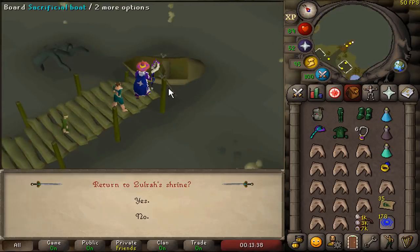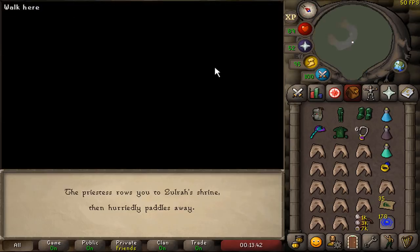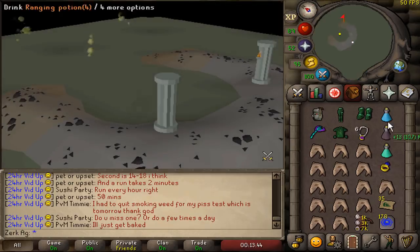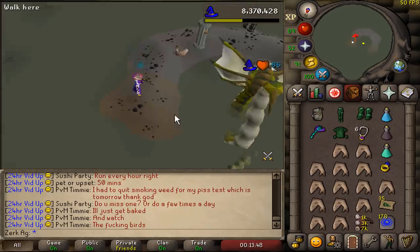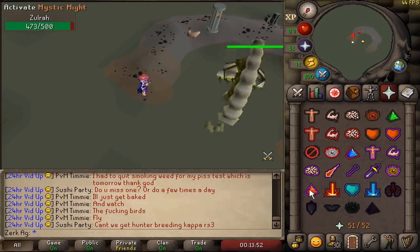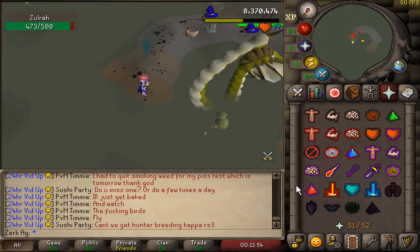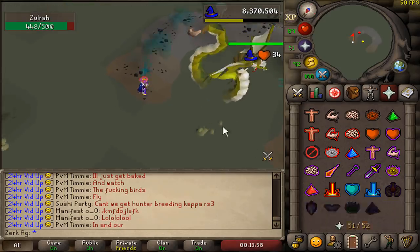I thought something pretty cool to do as well - I'm probably gonna do a couple of bosses and just do a certain kill count, but I'm gonna guess how much I make before I actually do it. So yeah, 200 Zulrah kills, I'm gonna guess 23 mil - probably a bit of a lowball guess, but I'd rather guess lower. So yeah, 23 mil.